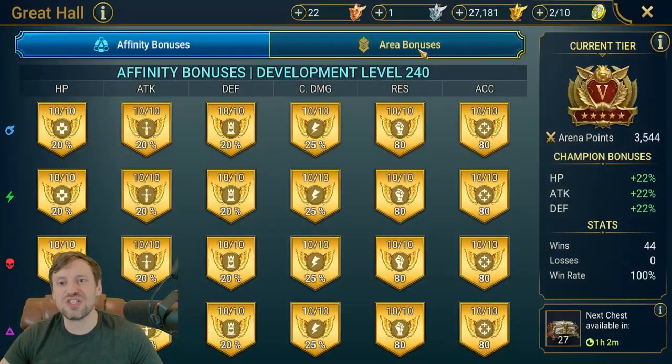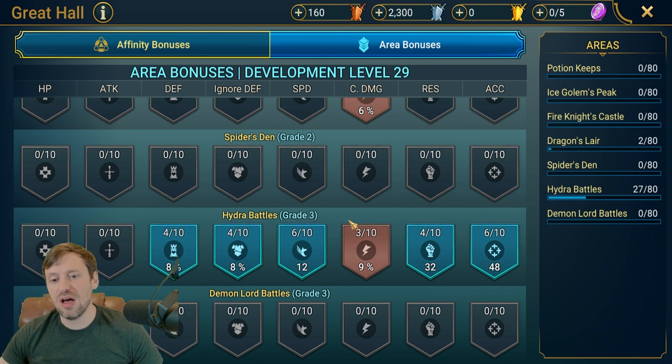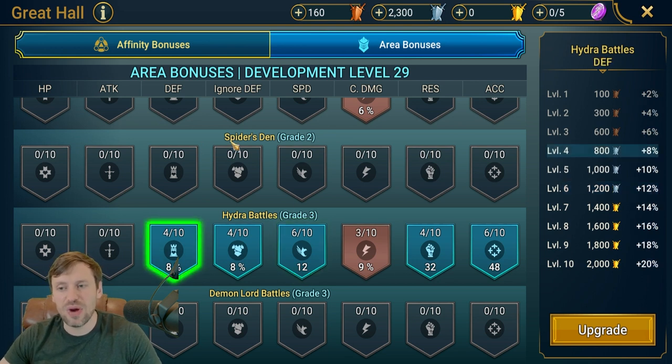Now let me show you how I've been maxing out my Great Hall for Hydra. First I started with speed — speed is so important. The faster you are, the more you can go before the Hydra heads, get your debuffs in, control the heads, get more turns, and do more damage. Speed is what I went with first.